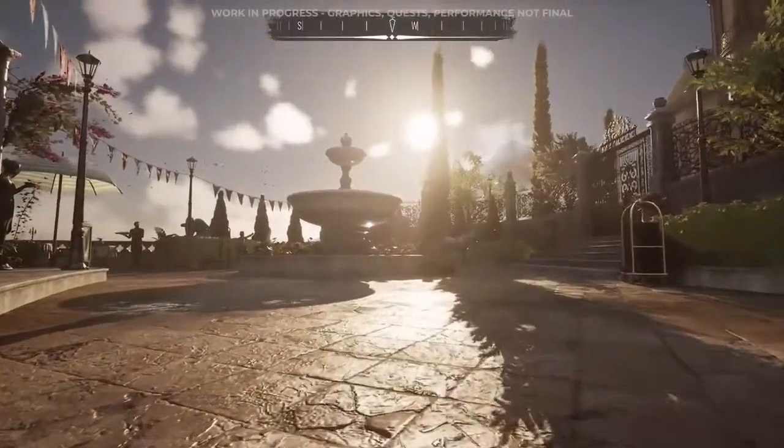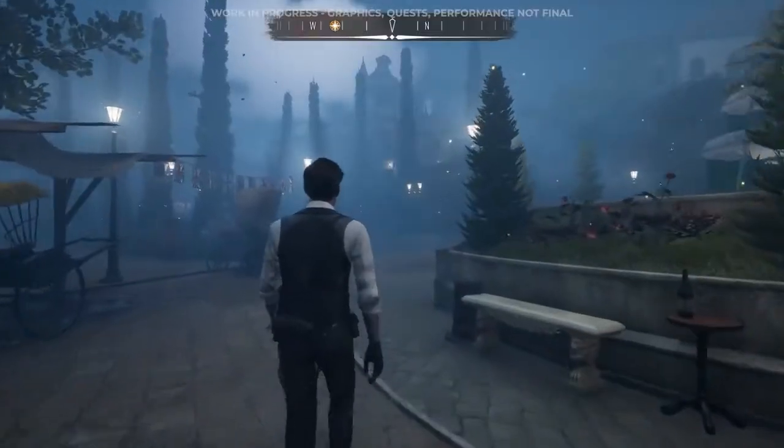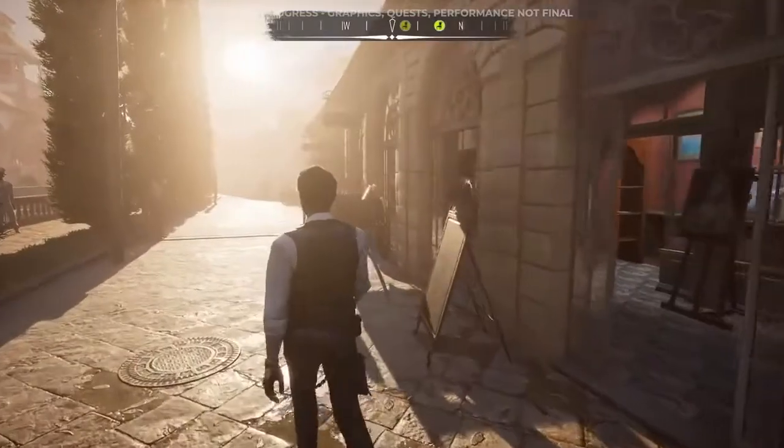Here is Grand Sarai, an uptown district lined with opulent villas and luxurious establishments. It's a popular exotic vacation destination for the rich.